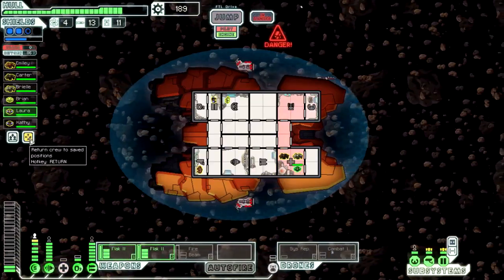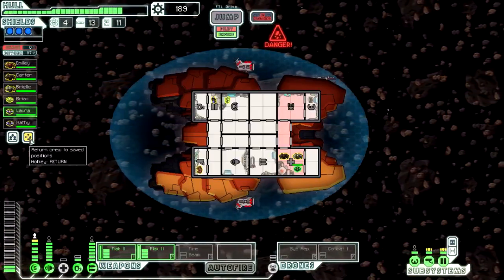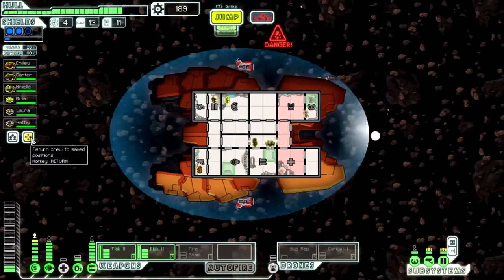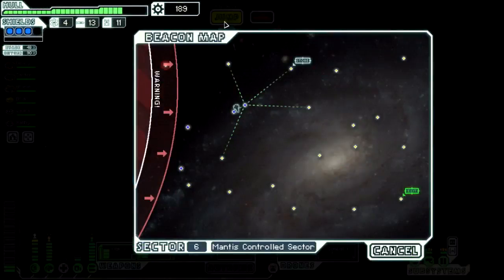We're sitting at 189 scrap and almost ready to upgrade our weapons. I thought about this during the break — we're going to upgrade weapons but not the reactor as soon as we can, because once I fire the first shot with the fire beam I'll switch over to the combat drone. Smart, right?